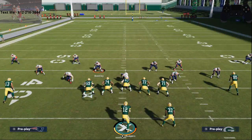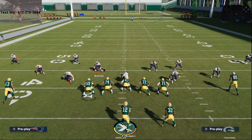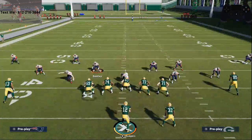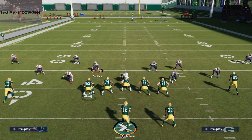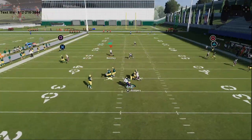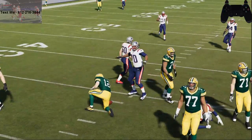Usering a linebacker is a little safer because your safety will be back over the top. User control is a little different than it's ever been. When you think of user control, one thing I like to do is hold left trigger at the snap of the ball — it's going to strafe my defender so his shoulders stay square to the quarterback. On something like mesh, I like to peel and then back off. That simple baiting technique is going to help you a lot.